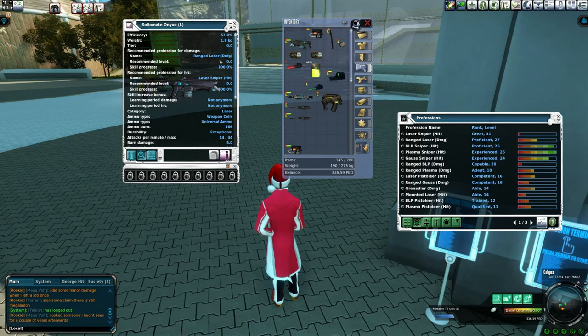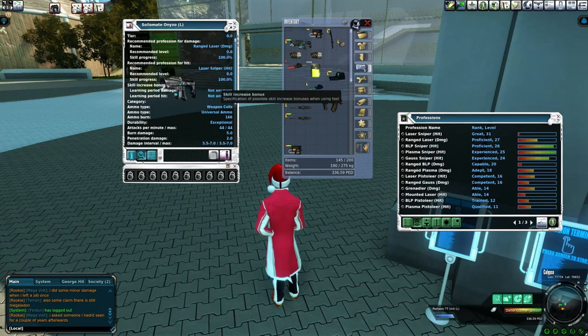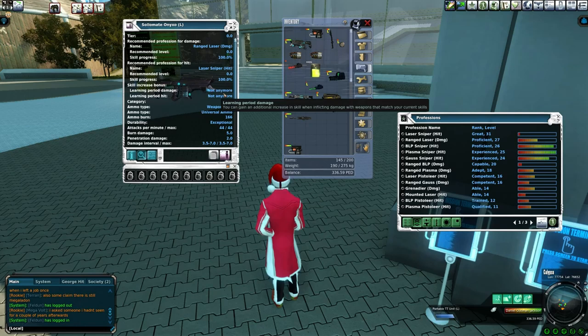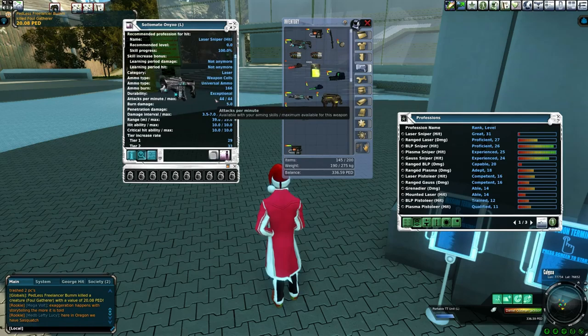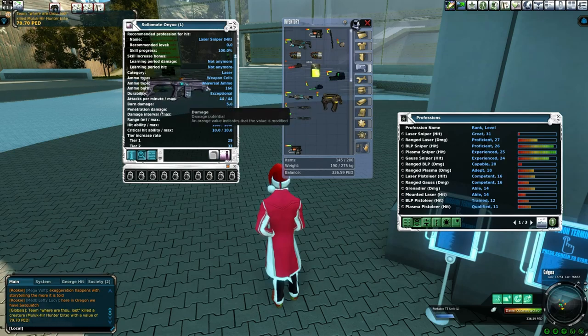You can see this recommended profession level here — we're looking at zero, 100%, zero, 100%, that's what you want. Skill increase bonus: what this means is when you use this rifle, you're going to get extra skills. This is either going to say 'not yet,' 'not anymore,' or 'yes.' What you basically want it to say is 'not anymore' if you're trying to be extremely efficient and save as many PEDs as possible, or 'yes' if you're using a gun that's a little bit over your skill level but you want some extra skills. Ammo burn is just how much you'll use up. Attacks per minute is 44.